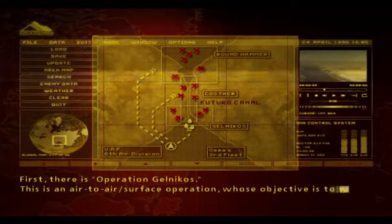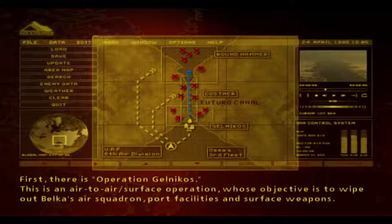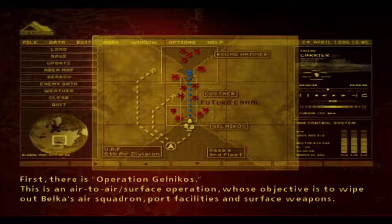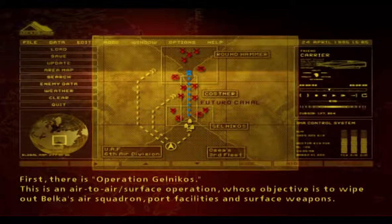First, there is Operation Gelmikos. This is an air-to-air surface operation whose objective is to wipe out Belka's air squadron, port facilities, and surface weapons.